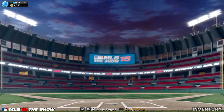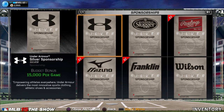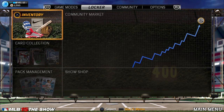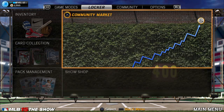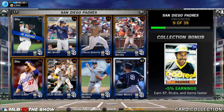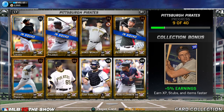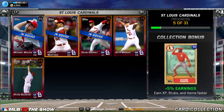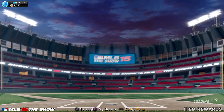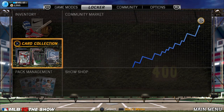Last night I made around 4,000 stubs just by selling all my duplicate players that I got from packs. And silvers can actually go for quite a bit — like I'm just going to look how much Michael Walker is: $1,500. I'm obviously not going to sell him, but that just shows you. That's the second method and it can be very useful.